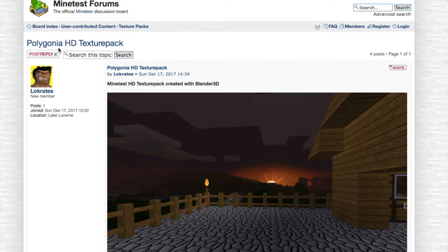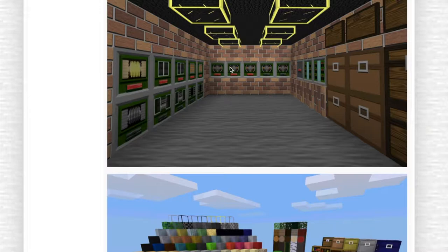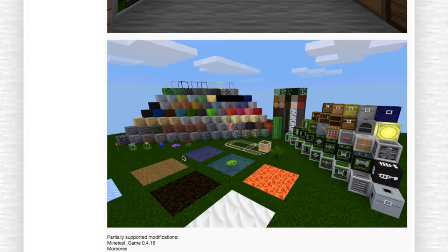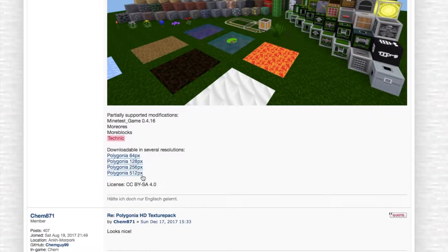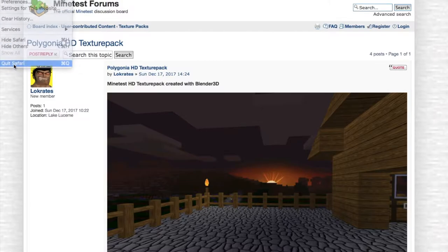So real quickly - the Polygyana HD Texture Pack from Locrates. Here's a screenshot of everything that it supports, and it partially supports modifications. It supports the Mindtest Game 0.4.16, more ores, more blocks, and technic. And it comes in 64, 128, 256, and 512 resolutions. A link to this will be in the show description.